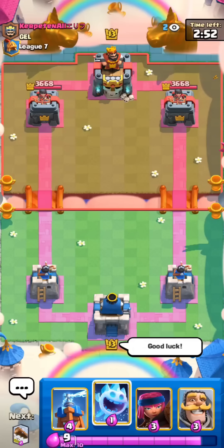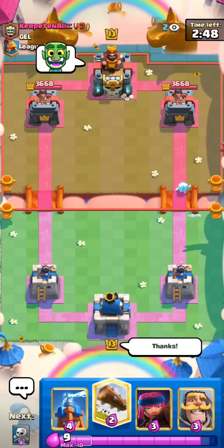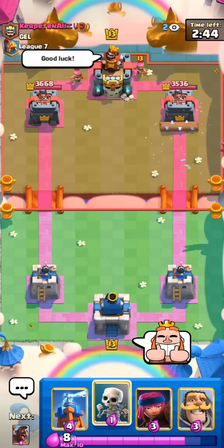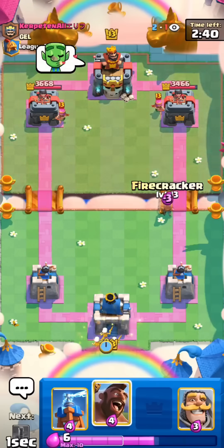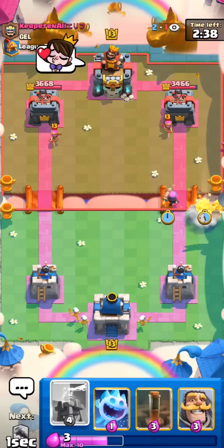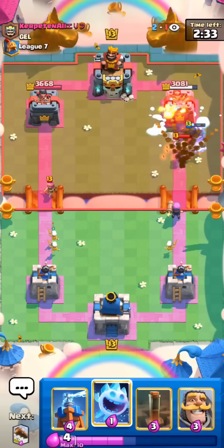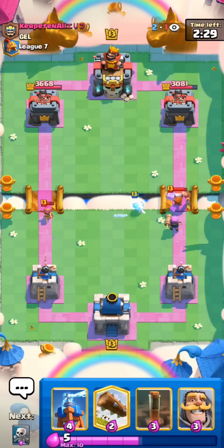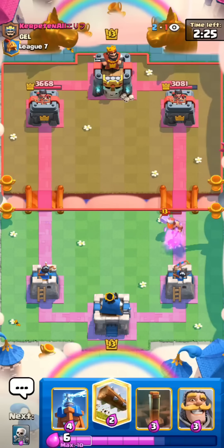We're in the next match. I'll cycle the Ice Spirit. I don't care, I'll BM this guy too. It's my only way of having fun in mid-ladder. This guy might have 3.0 X-Bow. I'll go for the Firecracker and then for the Hog Rider. Oh, he has Lumberjack. Could be a Balloon deck actually. That Firecracker got so much chip damage. Firecracker is so good now.